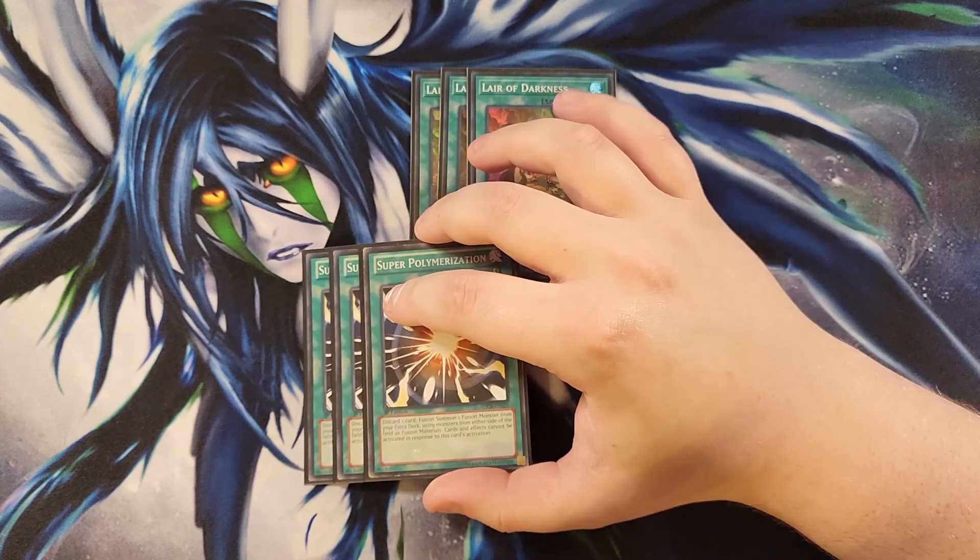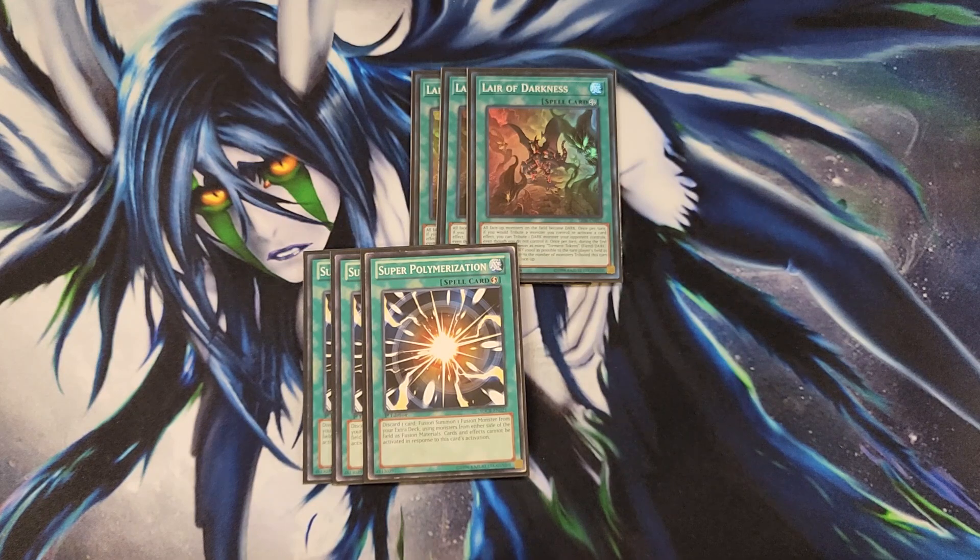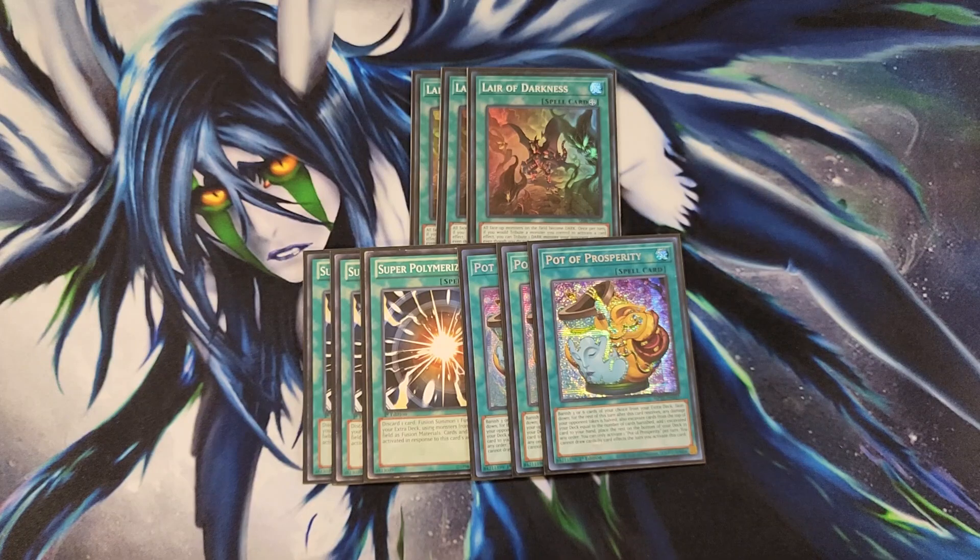We then play three copies of Super Polymerization. I will always, as long as I can, play three copies of Super Poly alongside Lair of Darkness. This card is insane at breaking your opponent's board because you can use your opponent's monsters to fusion summon into powerful boss monsters, and they can't even respond. Since everything becomes dark, it's easy to summon Starving Venom Fusion Dragon using any two monsters your opponent controls. We also play three copies of Pot of Prosperity — I swapped out Extravagance for this, though you can play Extravagance for a budget option. Prosperity helps you dig into the deck to find your Lair of Darkness, and since we're not usually OTKing, the half-damage restriction doesn't really come up.